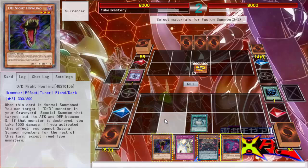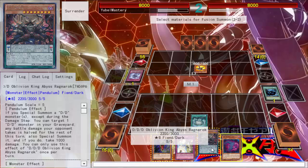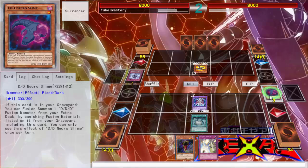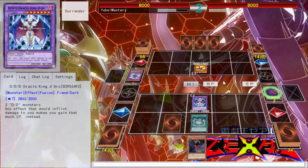It's not a normal summon — especially when you target and its attack becomes zero, but then your effects aren't negated. So we'll go ahead and summon you too. Of course I see the Grand Mole — Grand Mole is obviously there as a given. But of course I have my Solemn Notice, my trusty Solemn Notice breaking OTK meta coming over here soon.